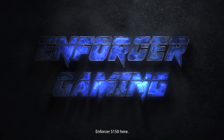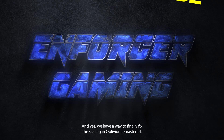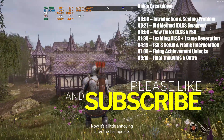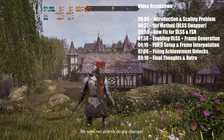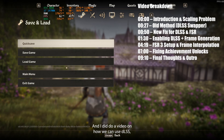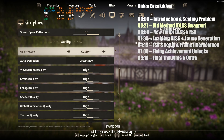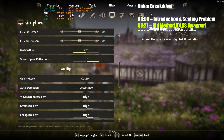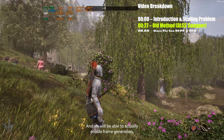What is up gamers, Enforcer5150 here, and yes we have a way to finally fix the scaling in Oblivion Remastered. After the last update we were not able to do any changes. I did do a video on how we can use DLSS Swapper and then use the NVIDIA app. This one is going to work for both FSR and DLSS, and we will be able to actually enable frame generation.